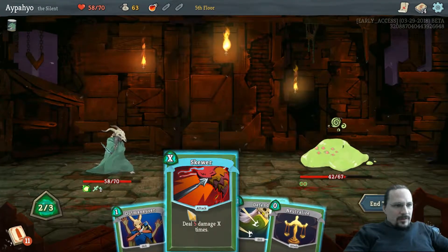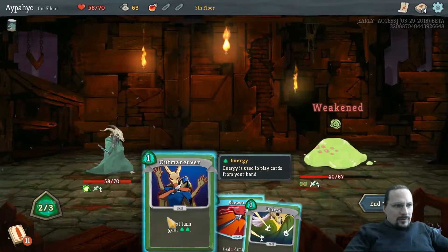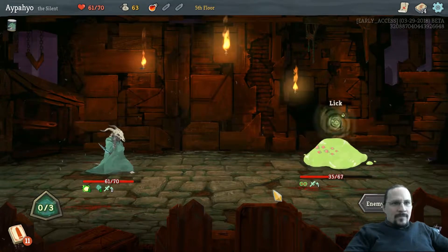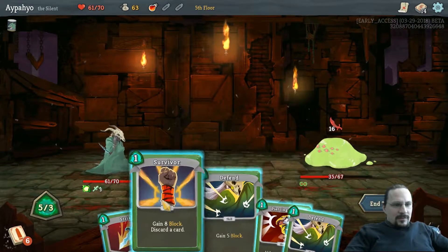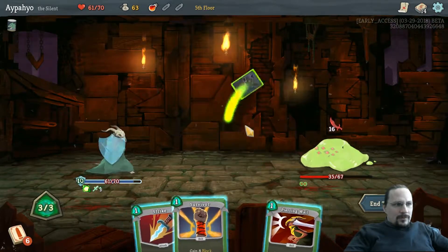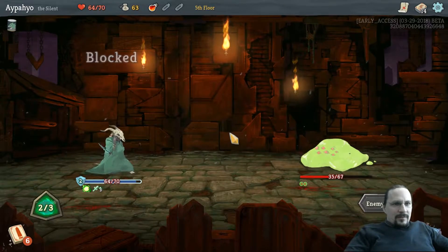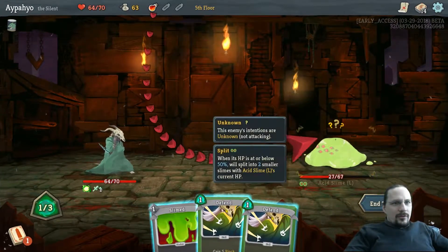That's 4. Skewer — 5 damage twice, that's too much damage. Outmaneuver and then 5 damage — 35. So next turn we really hit him. We weakened ourselves again. 16 — we can actually block that. We don't have a lot of damage on hand right now. I say we wait one more turn. We do have an explosive potion — I'd like to get that in there.